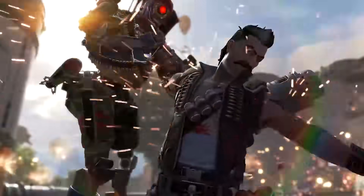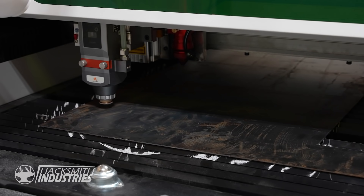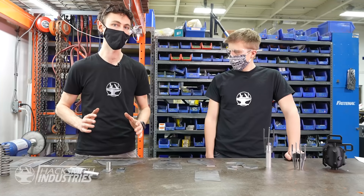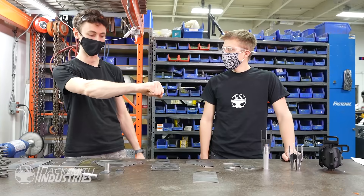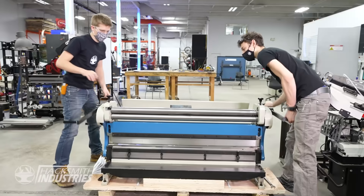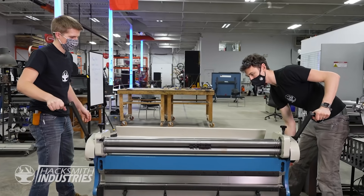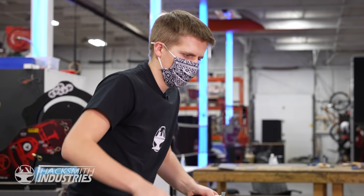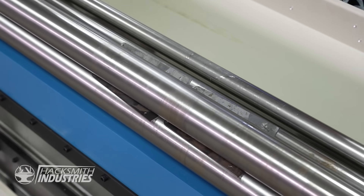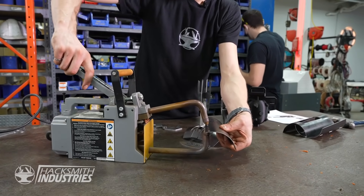Caleb exported all of the DXF files so we can now laser cut all the parts. Now that we have all the parts laser cut, we can start forming and bending them into a gauntlet. This is the first part — it wraps around the forearm. We have to bend it. We got a whole bunch of rolling to do. Let's make the entire main gauntlet and then move on to the auxiliary pieces. Now we've got a spring in the middle — let's start by welding these two pieces.